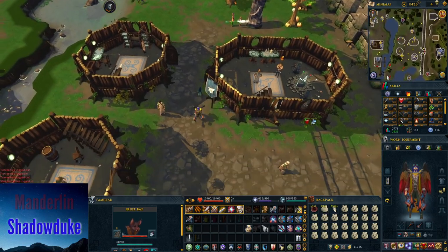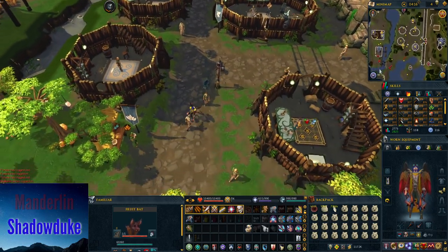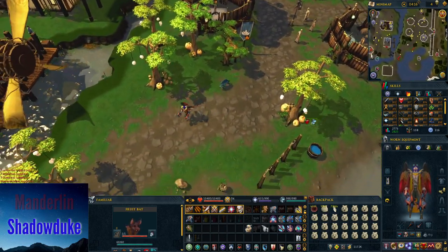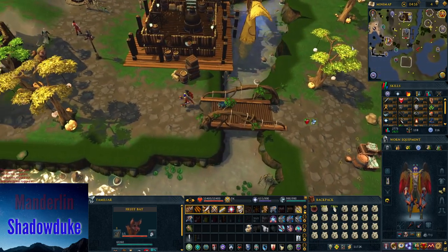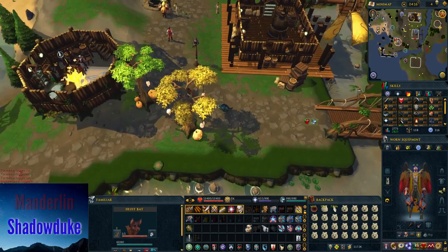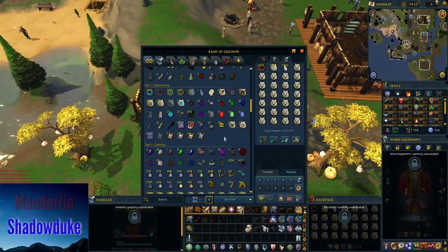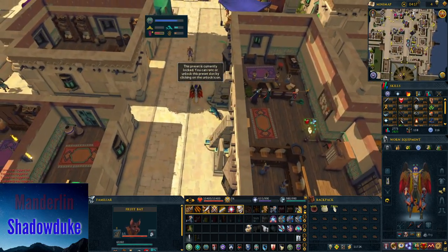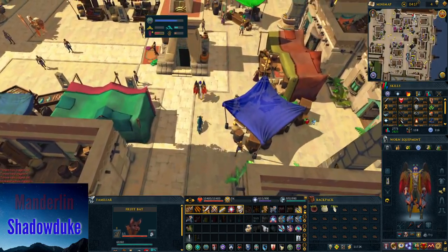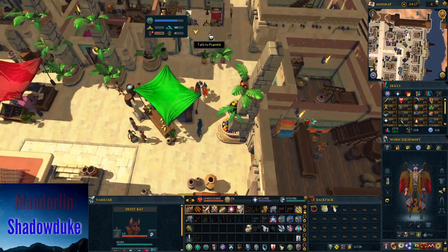In order to train summoning you're going to need pouches, spirit shards, charms, and secondary ingredients. The first place you'll end up training summoning is Taverley — there's a bank to the southwest and the obelisk to the northeast.